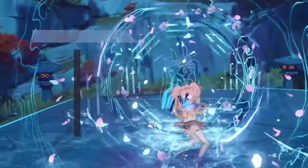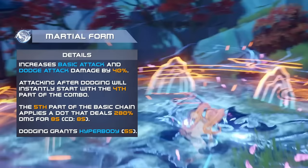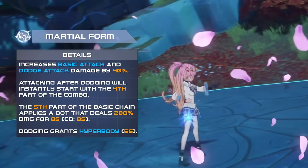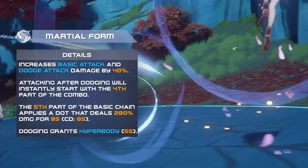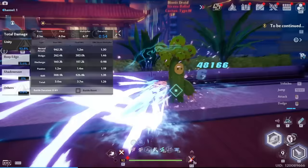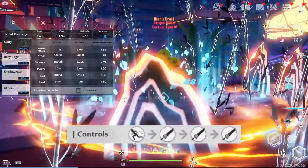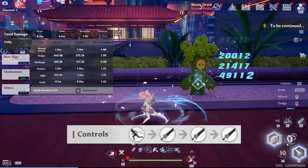In Martial Artist form, this branch enhances Yulanz's dodge and basic attacks by 40%, and also gives Hyper Body to her dodges. It also gives access to a new combo chain, where dodging lets you instantly start with the 4th auto attack in the chain. This skips the low damage half of the combo, and additionally applies a potent DoT. Using the dodge attack into the 4th and 5th autos, then dodging and repeating before the last hit is the optimal combo to spam for DPS.